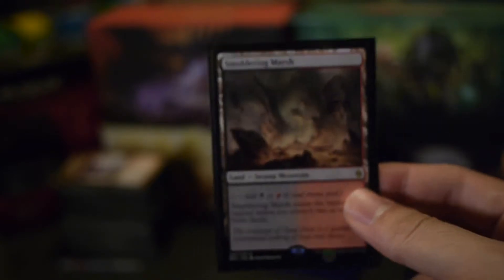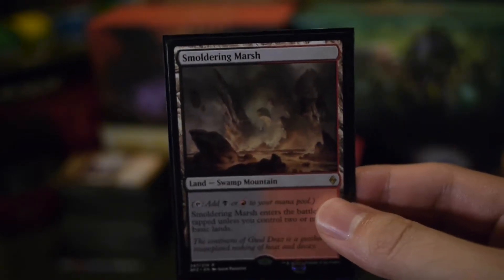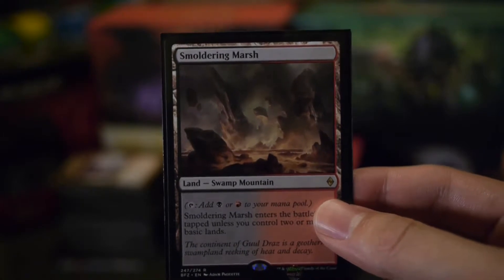I run 36 lands in the deck. It's the usual Grixis stuff with the Grixis Panorama, Crumbling Necropolis and all of that. The only non-basic I feel is worth mentioning is Smoldering Marsh, and it's only worth mentioning because it's a Swamp Mountain — suits Skarrgan perfectly.